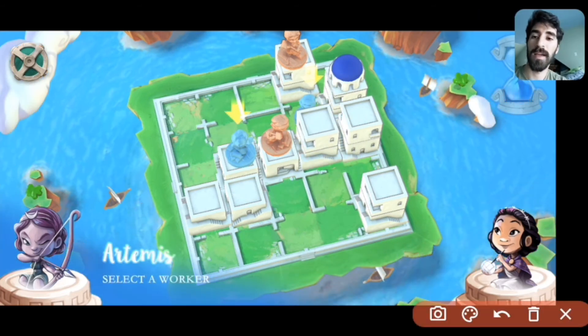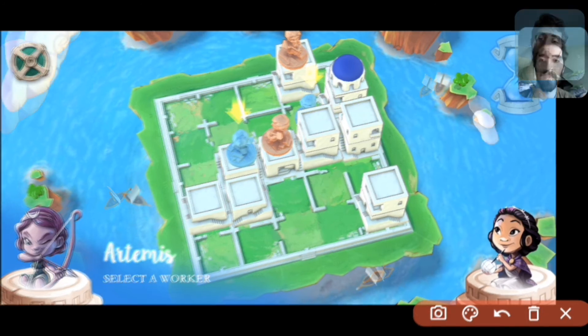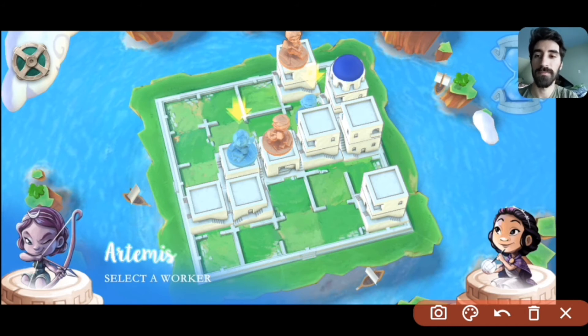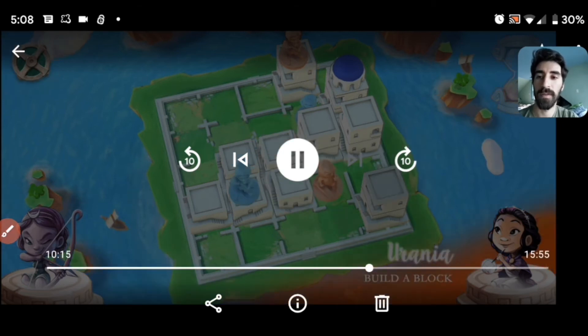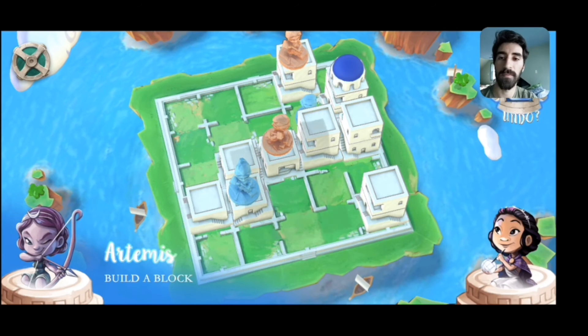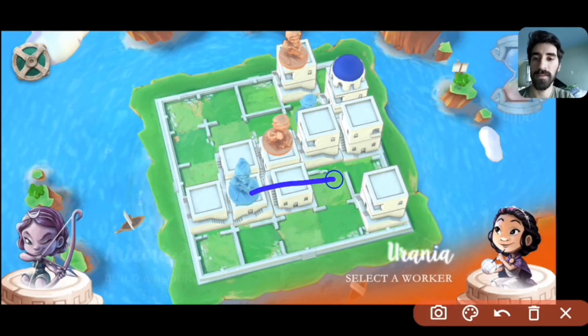That's a pretty good move. It's threatening to move up here and build there — this worker wouldn't be able to dome that, which would force the other worker down to the ground, and I don't like that. There's not much I can do to keep this worker off the ground entirely, but I can at least make it easier to get back up after being forced down. So I move over and build a level one right there, so that if I'm forced to go down to dome over here, I have a bunch of stuff nearby that will let me get back up to level one pretty quickly.